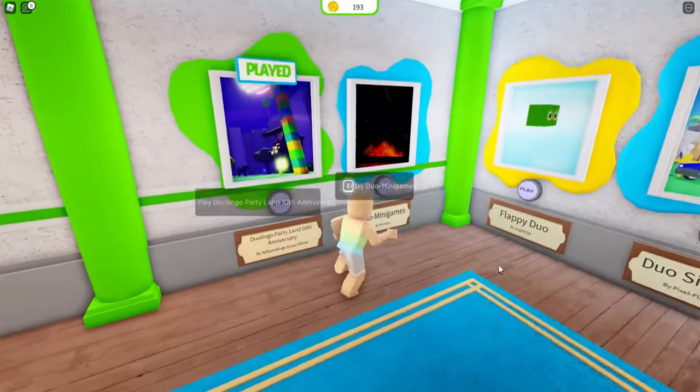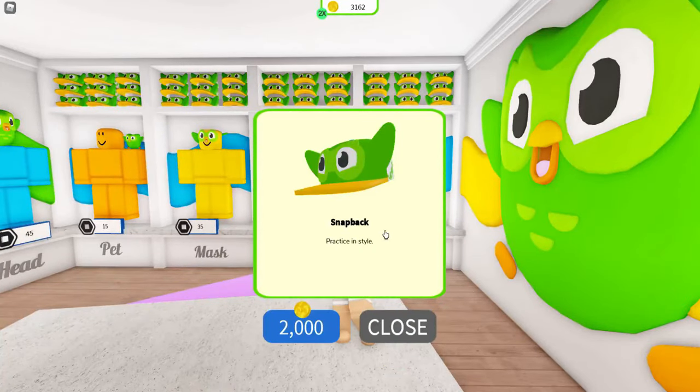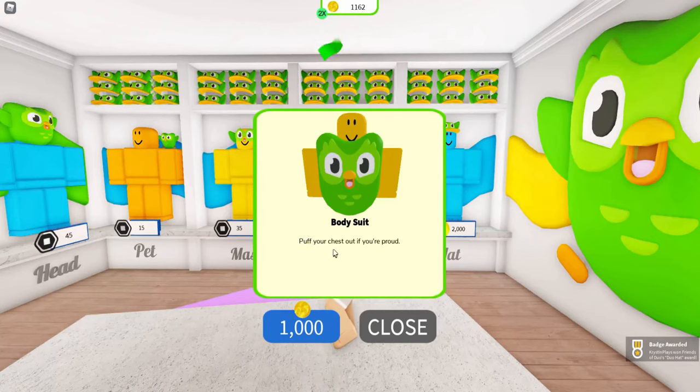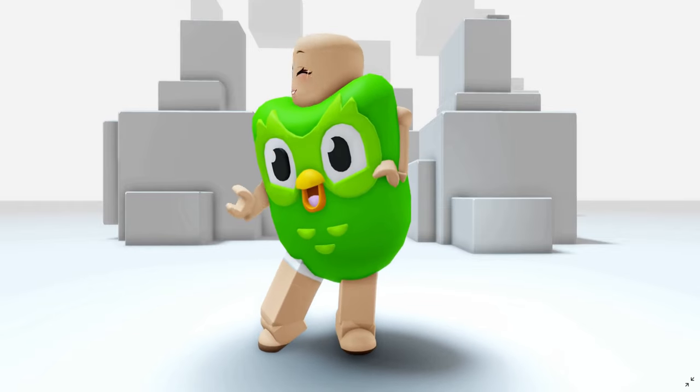I definitely recommend heading to the arcade to get some bonuses for double coin collection. Now let's head back to the hub — we've collected all 30,000 coins. We're going to go ahead and redeem the snack bag hat, which will give us the award, the free item, as well as the body suit. Here are both items that we were able to claim completely for free.